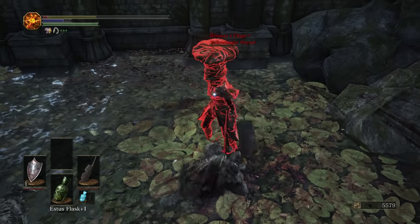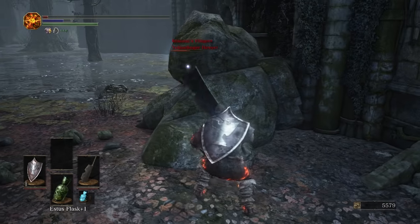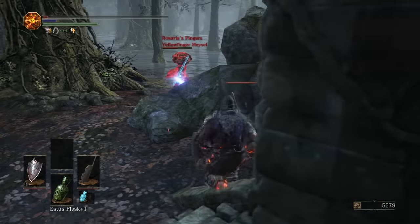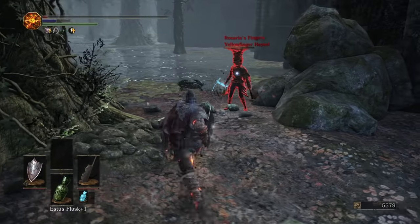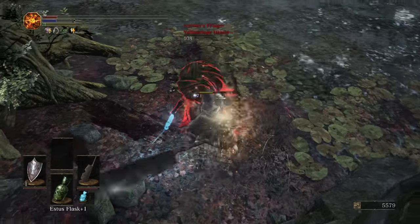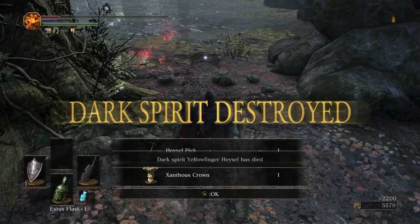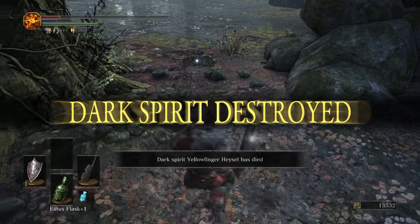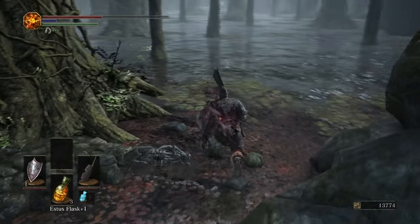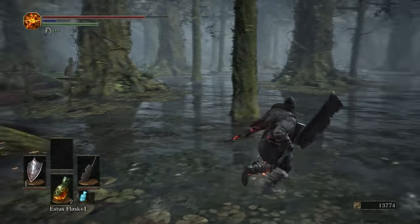Oh no! That did do damage — it did a lot. I did not expect he was going to get that much damage in with it. Yellowfinger Heisel's down. That should get me back some Estus flasks. One of the really neat things about invaders in this game is that killing them will replenish your Estus, so that worked out quite nicely.